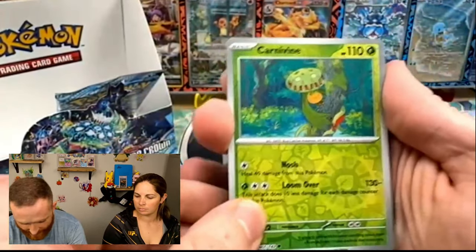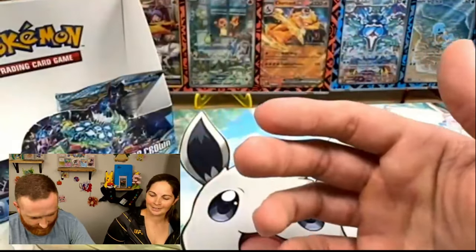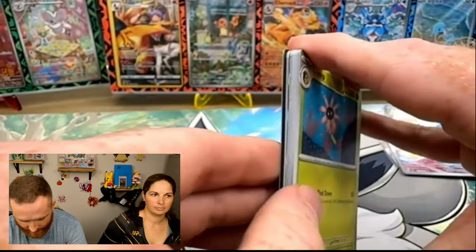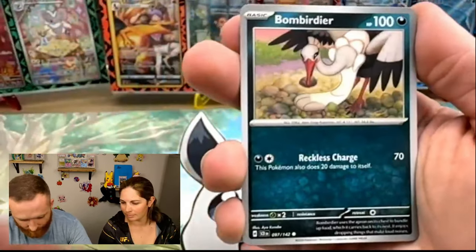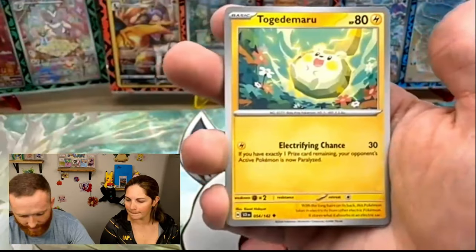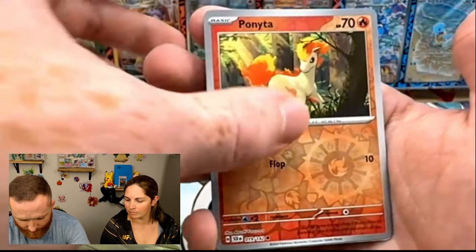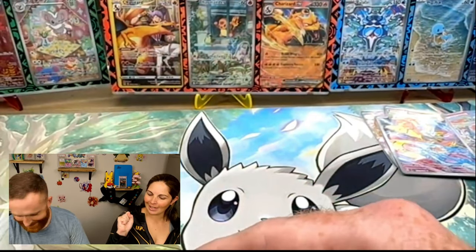All right, so we have a Carvanine, a Reverse Kofu, and then a Caracosta. Man, it is down to the last pack — let's see what we get. I hope we have some last pack magic. Let's not end on nothing. All right, come on. We got a Rotom, a Bombardier, Electabuzz, Lapras, Karyodon, Togedomaru. We have a Reverse Medicham, a Reverse Ponyta, and then we're going to end on a Kling Kling. Yay! Yay, Kling Kling!